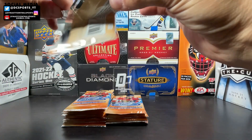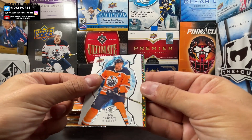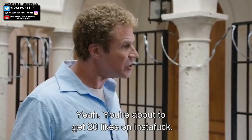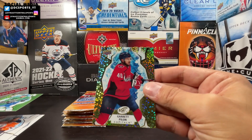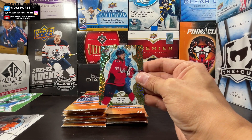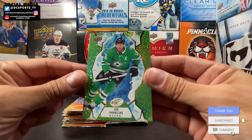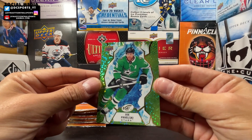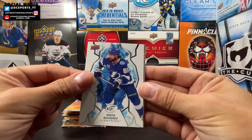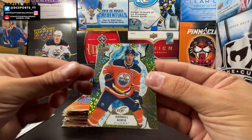Tyler Toffoli, Nikolaj Ehlers, Leon Draisaitl — and we got a gold! Let's see what it looks like. It's a rookie — Garrett Pilon. The gold is very shiny, pops right there. Also a green color match: Joe Pavelski, David Perron, Ivan Provorov, Nikita Kucherov, Alex Turcotte rookie, and a Darnell Nurse gold.